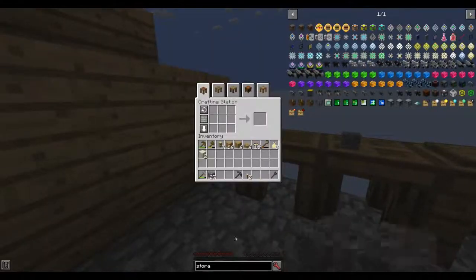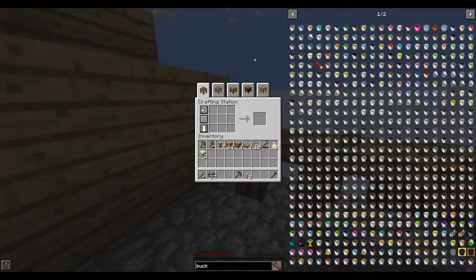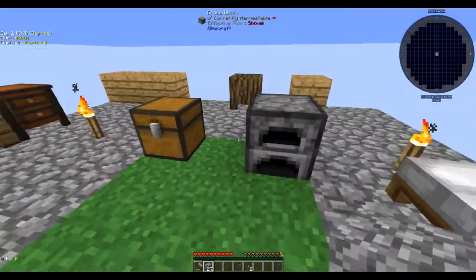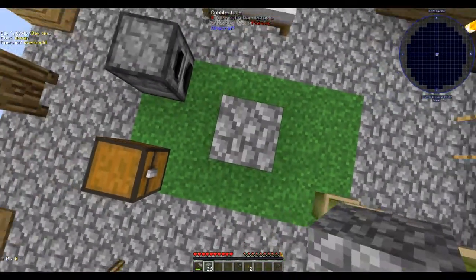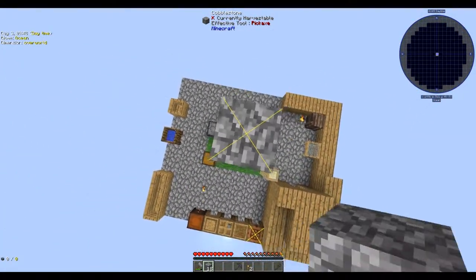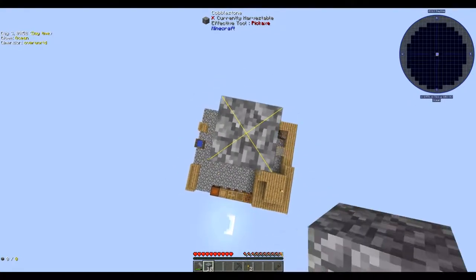Flint, string, oak saplings, water bottles - just anything that's not needed, to be honest, guys. I think the next thing we're going to do is get some iron. Can we make a wooden bucket? Can we make a bucket? No, it has to be an iron bucket unfortunately.